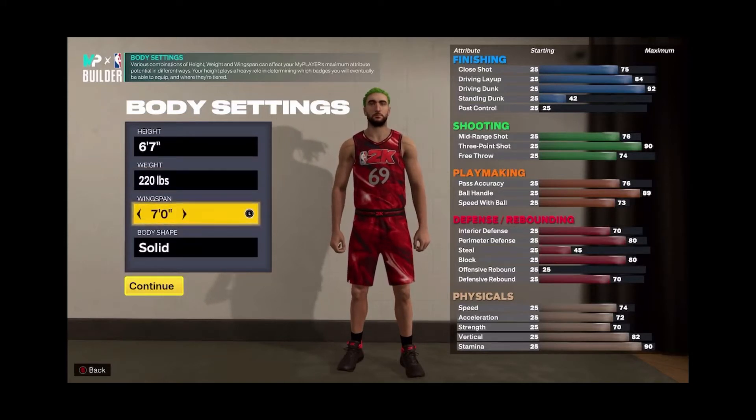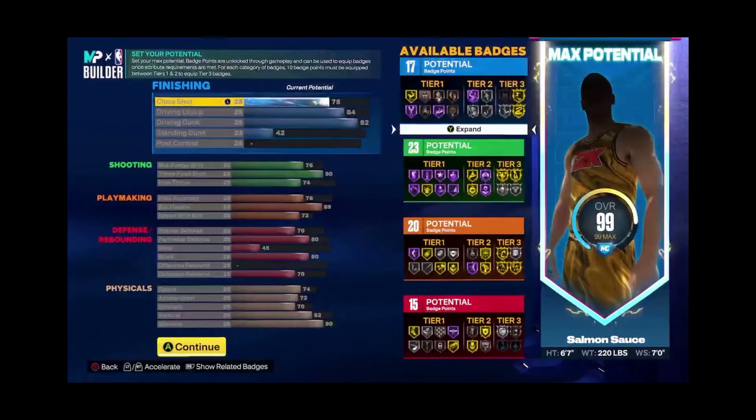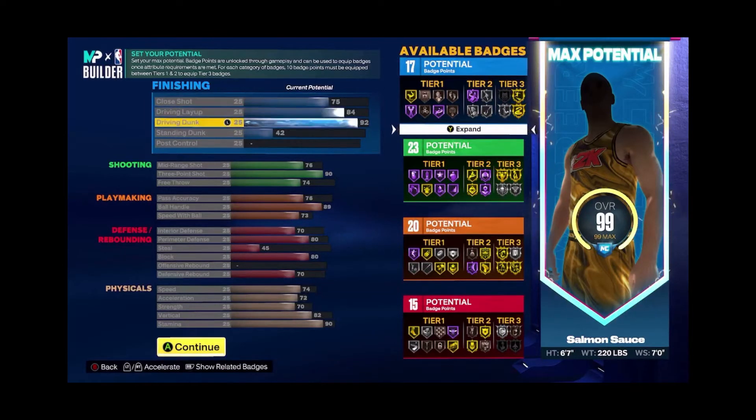Defense is pretty solid too. You want to go 220 pounds and you want to have a 7-foot wingspan — that's going to help you get a lot of blocks and a lot of dunks. These are how you want to set up the attributes. I don't want to get too in-depth, but there are a lot of levels that you need certain attributes to be at to get certain animations or certain badges.